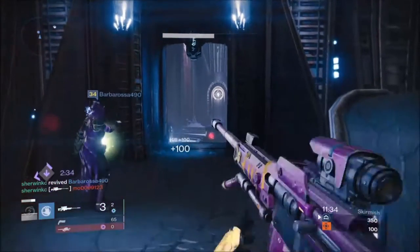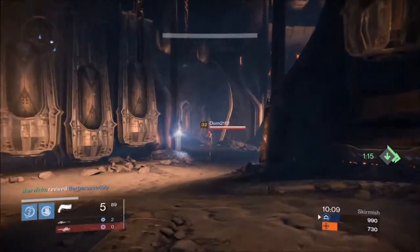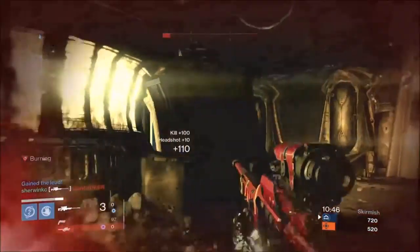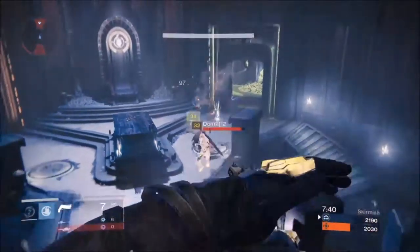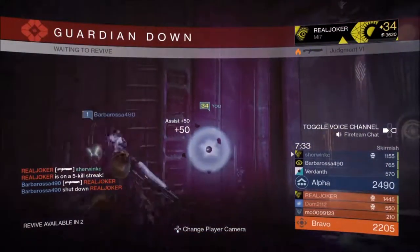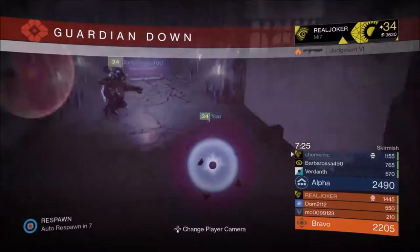Also, do not underestimate the ability to revive and be revived quicker in Prison of Elders, and to be able to spawn more orbs. All these attributes put this helm at number 1. That was my opinion on the top 5 exotic gear for the Warlock class, and the pieces that I have used the most over the first year of playing Destiny. Let me know what exotics you would have in your top 5 in the comments below. Thanks a lot Guardians, Sherwin KC over and out.